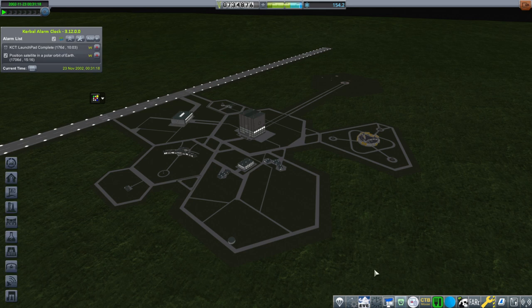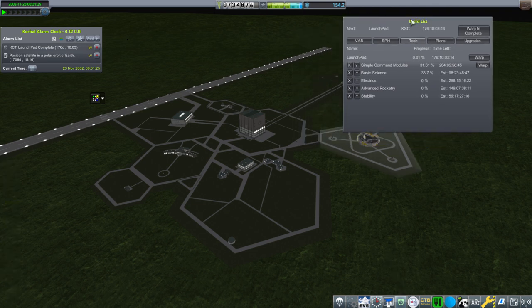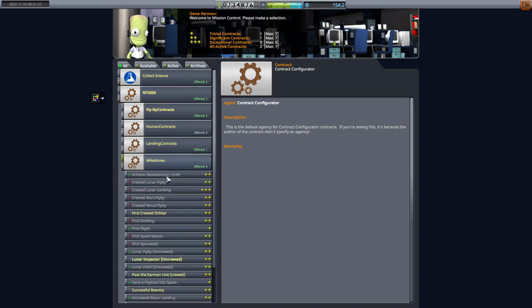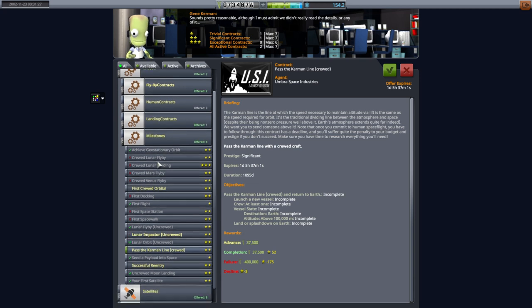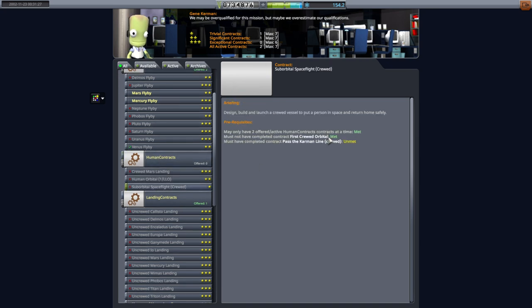Hello everyone and welcome back to my RP2000 career in Kerbal Space Program 1.8.1. In this video I intend to send some Kerbals into orbit, and I fixed the contracts a little bit for the newest version of RP2000 0.0.5. In particular we now have a 'Past the Karmann Line' contract, which was misconfigured a little bit because of something I did. Before, I was confused about this suborbital spaceflight contract with a 'Past the Karmann Line Crewed' which seemed to be the same thing.